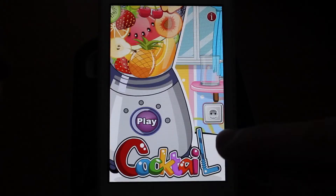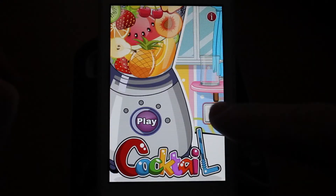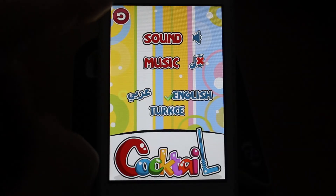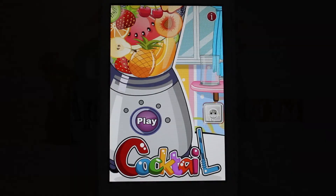Let's hop back to the main screen. There's some information about the developers there. The settings for this game are actually hidden — it's a little silver shining icon. You can turn on the music, turn off the sound effects, and the game is available in three different languages so you can pick yours. That's Cocktail Mania for iPhone — go ahead and check it out on the App Store.